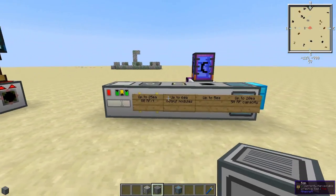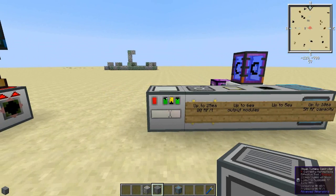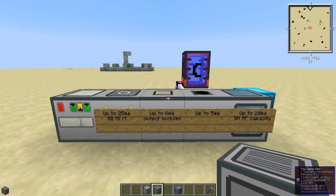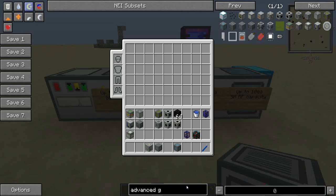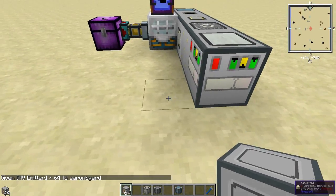Now we come to the steam setup, which uses the steam turbine controller. You can have up to 25 turbines — they make 80 RF apiece per tick. You've also got your flux generator, which is the output module. There are also LV, MV, and HV emitters.